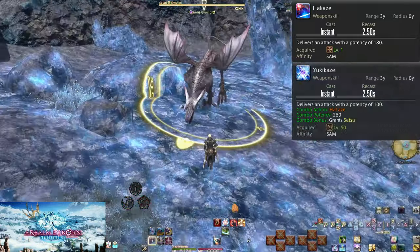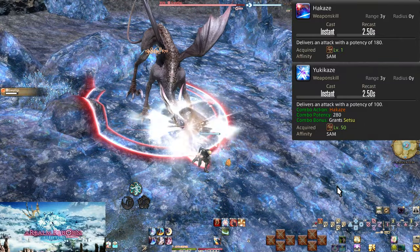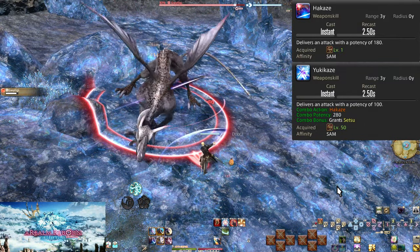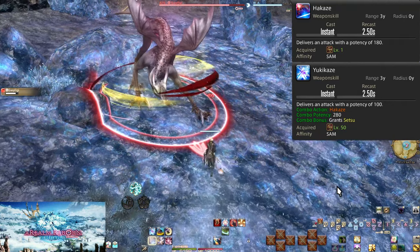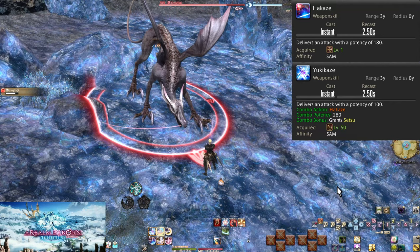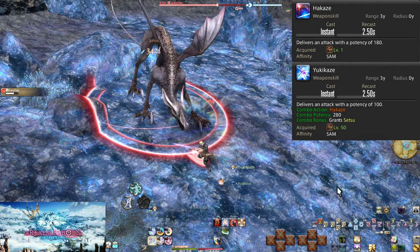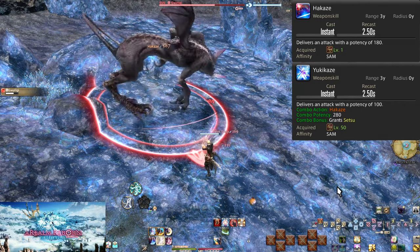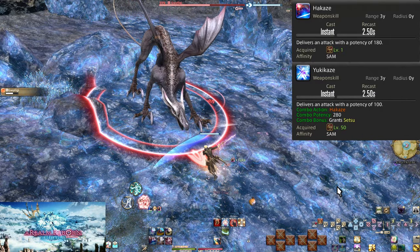Level 1: Hakaze, and Level 50: Yukikaze. For the third time, the combo starts with Hakaze, which branches off three ways. Yukikaze is the final branch, doing 280 potency with no buffs, but grants Setsu — the snow icon on the Sen gauge. This combo has the benefit of only being two hits long for a Sen, which will be of actual significance in mastery of the toolkit.